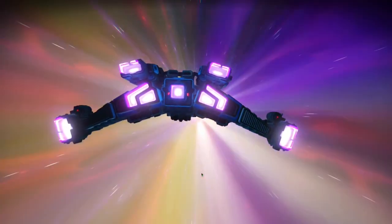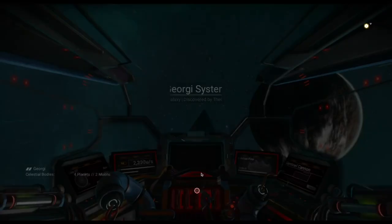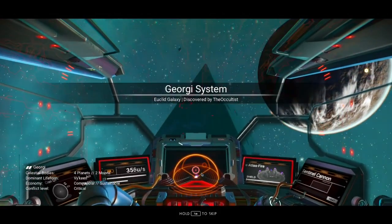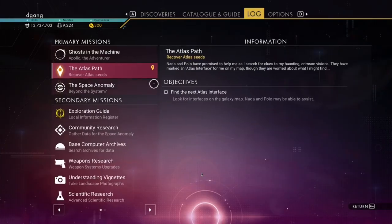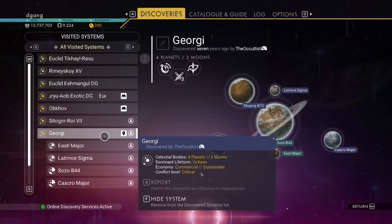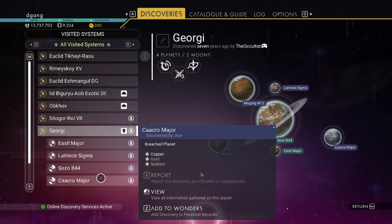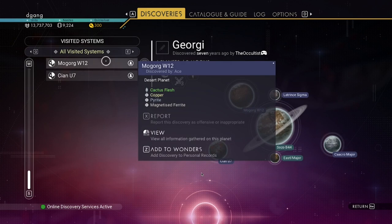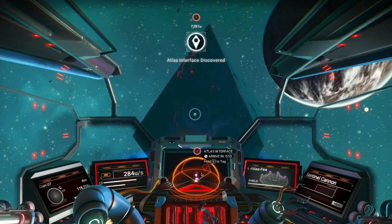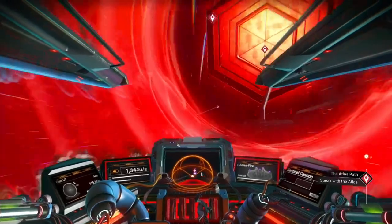This will be our first Atlas station that we're visiting. Somebody's already been here. If you hit escape and go to the discoveries, you can glance quickly at the planets. There's a bubbling planet with gold on it, which is very cool. There's also a breached planet. I would like to check out both the gold planets and make a base on one to mine for a while.